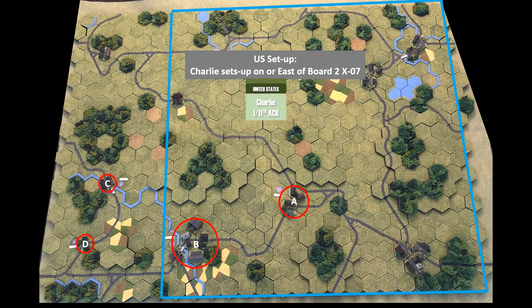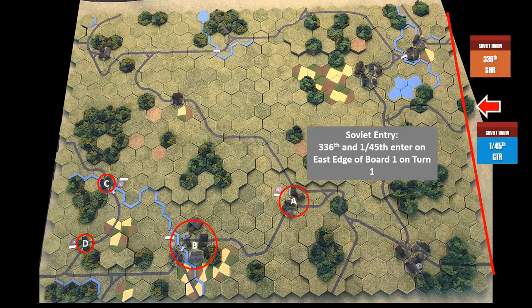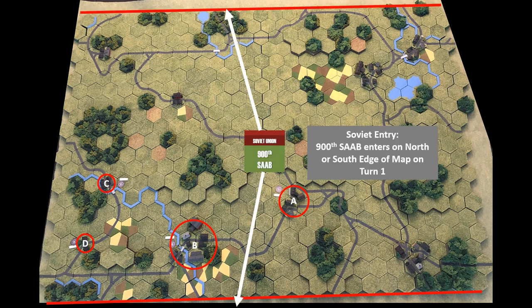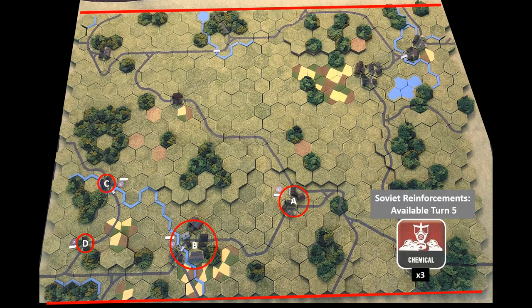Charlie Company, the tank-heavy company, can set up anywhere on the board on or east of hex row seven of board two. As reinforcements, a couple flights of Cobras come down the west edge of board two on or after turn six. The Soviet tanks and helicopters enter on turn one from the east edge of board one. The air assault can choose to enter on the north or southern edge of either board after seeing the Allied setup. On turn three, Soviet attack helicopters must be withdrawn, and on turn five they receive three chemical weapons off-board artillery.